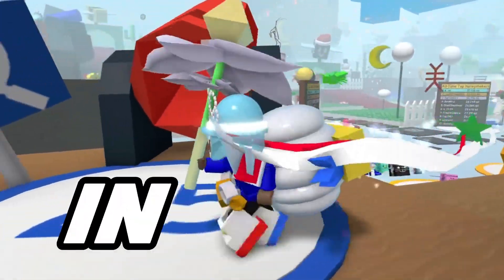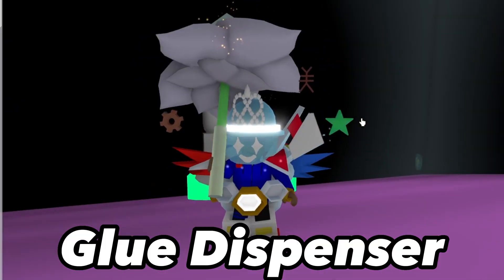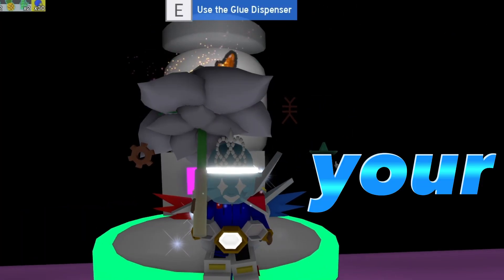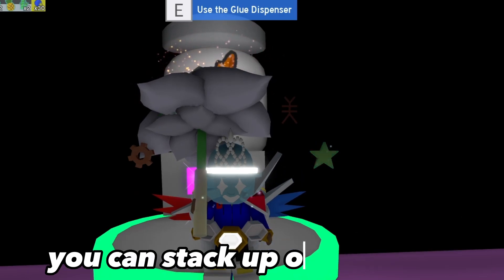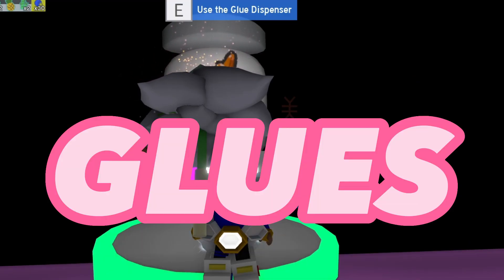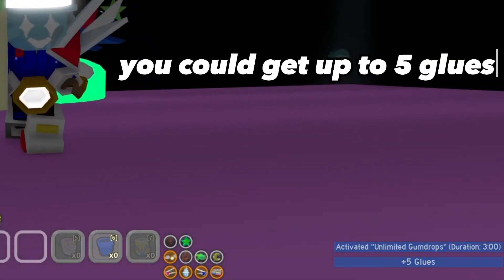5 Habits You Should Be Doing in Bee Swarm Simulator. Habit Number 1: Glue Dispenser. You should always be collecting your glue every single day. This is important as you can stack up on hundreds or thousands of glues, and depending on your goo badge, you could get up to 5 glues.